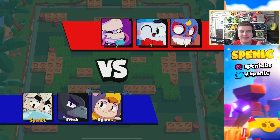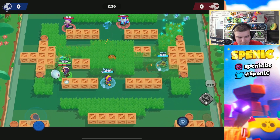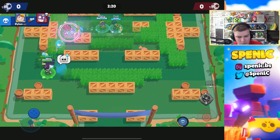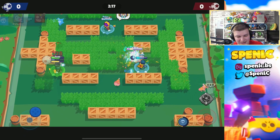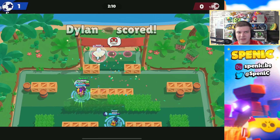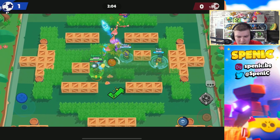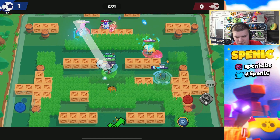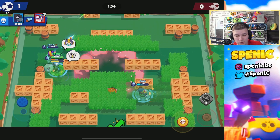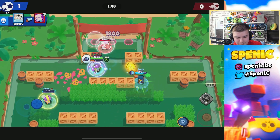Jumping into the next game — actually struggling a little bit with Gus on this map because I'm playing him in lane. Overall I'm having a lot of fun with the star power. From what I can tell so far, I think this star power is actually the better one. The other star power's healing isn't that great specifically if you're using the build with the gadget that lets you explode ghosts for 1800 — you're actually not going to have a lot of ghosts on the field to get healing value from. Whenever I play Gus, I don't get too much value from grabbing the heals. Quick win — let's hop into the next one.